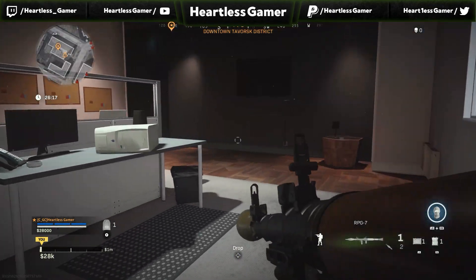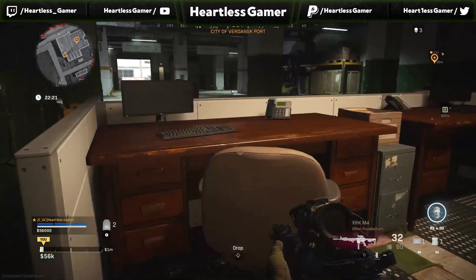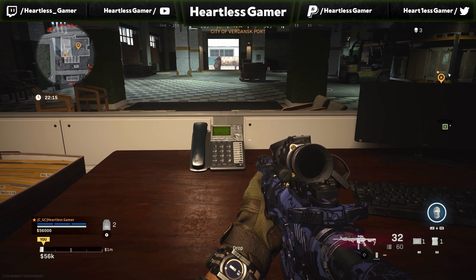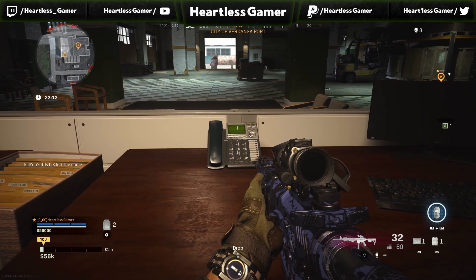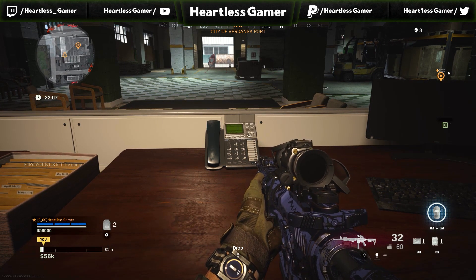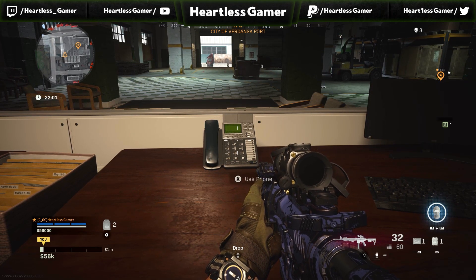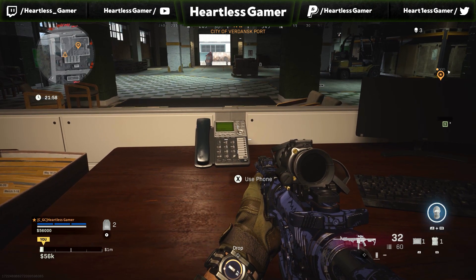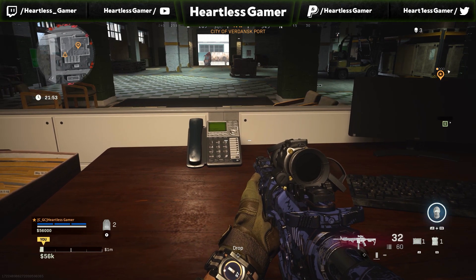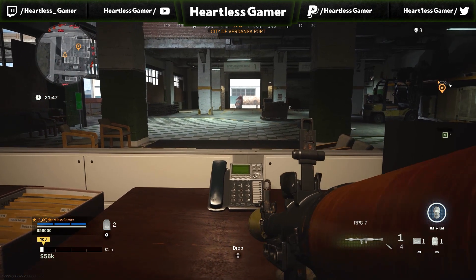Now that we have all 11 locations, I'm going to let you listen to what is said here. We come back and you get to hear what's going to happen when we press this button. He's going through Russian and saying some things — he'll say something and then write a code off. And that code is what you're going to need for the Morse code in the next video, where all those locations are going to be.